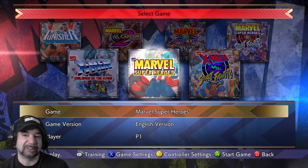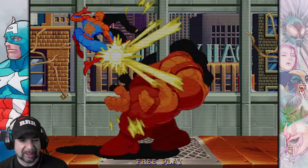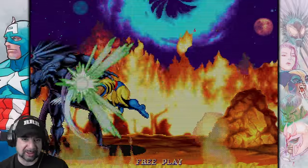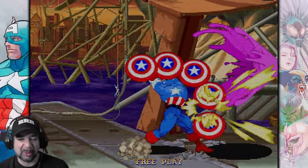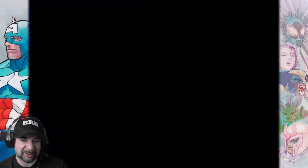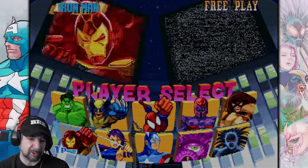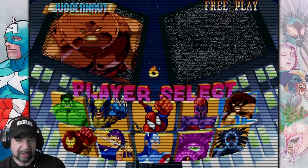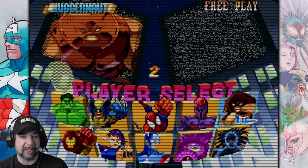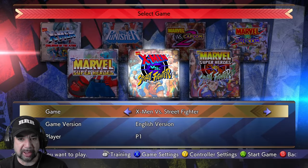Moving to Marvel Superheroes — one of my favorites from the PlayStation era. The PS1 version has some slowdown but it's got awesome cutscenes that get you in the mood to play. You've got the Infinity Gauntlet and the gems mechanic. Cool cast: Hulk, Iron Man, Captain America, Spider-Man on the hero side; Magneto, Juggernaut, Blackheart, Shuma-Gorath, and unlockable characters like Dr. Doom and Thanos. A very fun game with awesome big sprites.